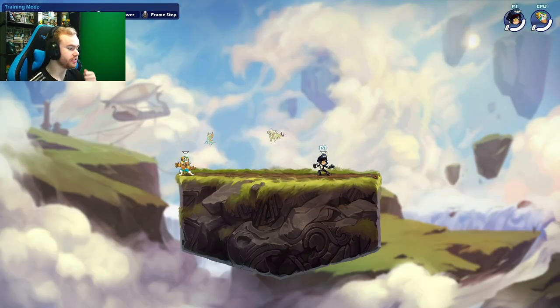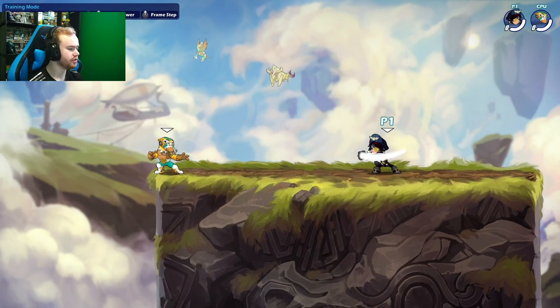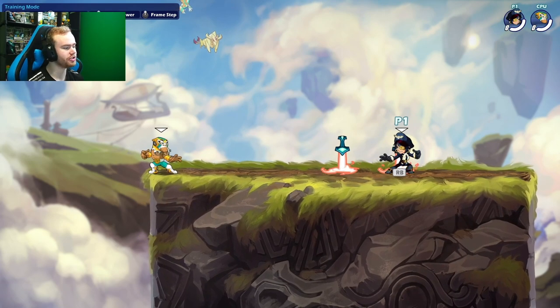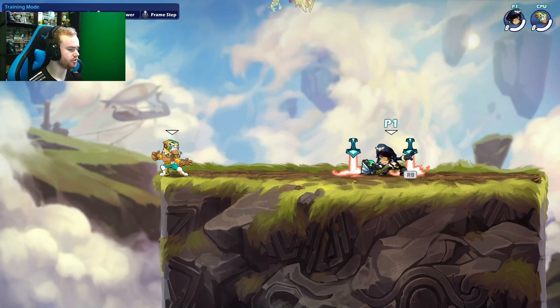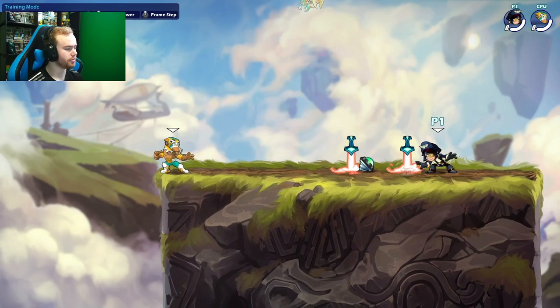There are a bunch of different attacks in Brawlhalla. You have grounded attacks: side, neutral, and down — this is unarmed. Every character has two weapons, and the combination is unique depending on the character. So you've got side light, neutral light, down light, and then the same thing for signatures: neutral sig, side sig, and down sig. That's all your grounded options.